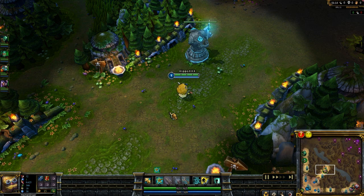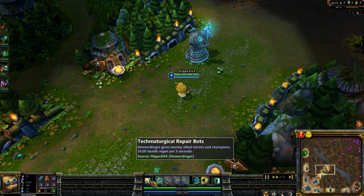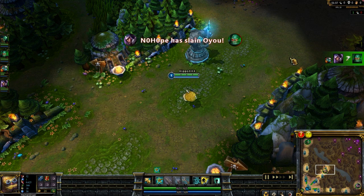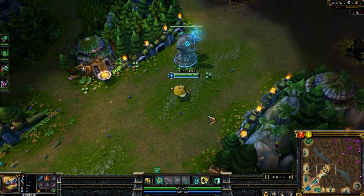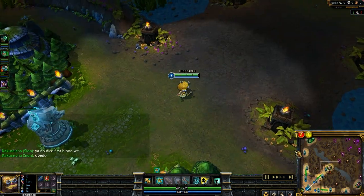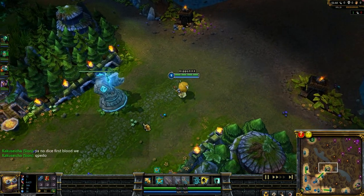Heimerdinger is a very support-based defensive champion. He excels at pushing the lane and defending his own. He's good at this because of his passive, which basically gives him a free regrowth pendant, giving 16 HP per 5, which is pretty high for being level 1. Creeps should be coming out here.